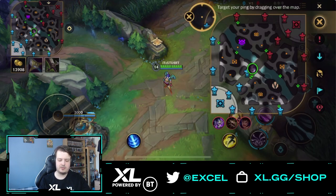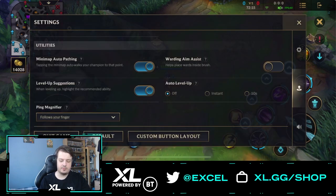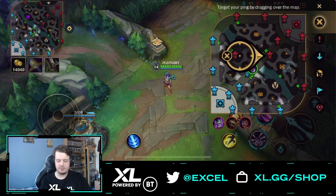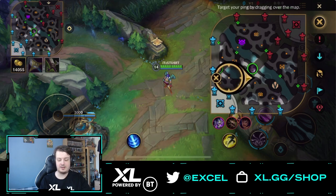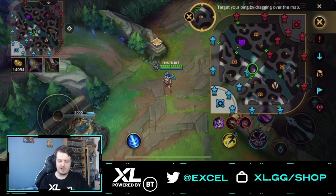At the bottom we have the ping magnifier. When using pings from the top right corner, the magnifier is fixed in the top left of the mini map by default. If you switch it to follow your finger, the magnifier follows your position on the mini map. I prefer fixed because the moving magnifier can block part of the mini map, making it harder to see teammates and enemies. Fixed lets you see the whole mini map while pinging. And that's everything — hope you learned something useful about Wild Rift settings. Like, subscribe, and I'll see you in the next video.